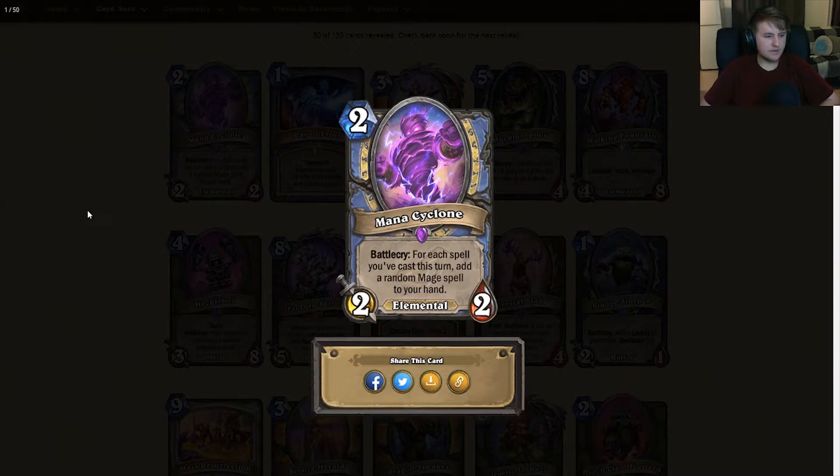In Arena, it should be an okay pick since half the time you'll get the coin and turn it into a random mage spell. The card becomes a lot better the more spells you draft — okay but not fantastic in Arena.